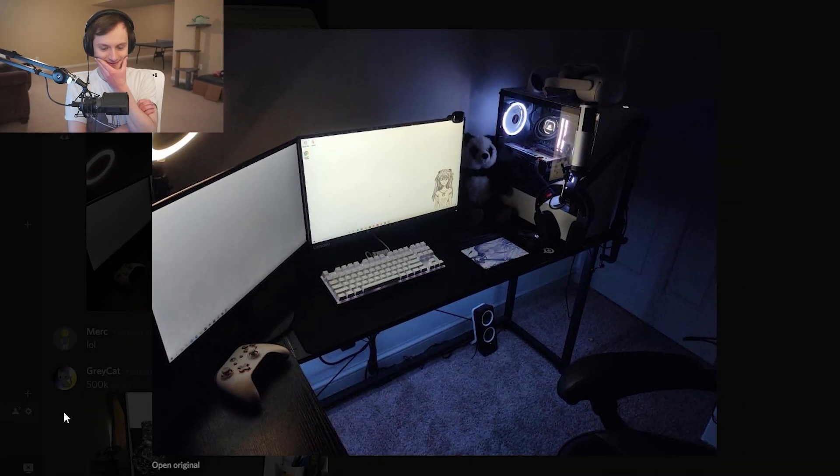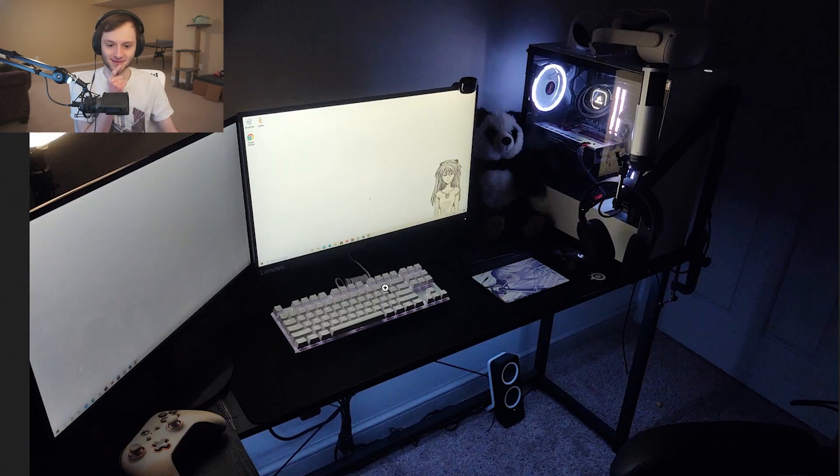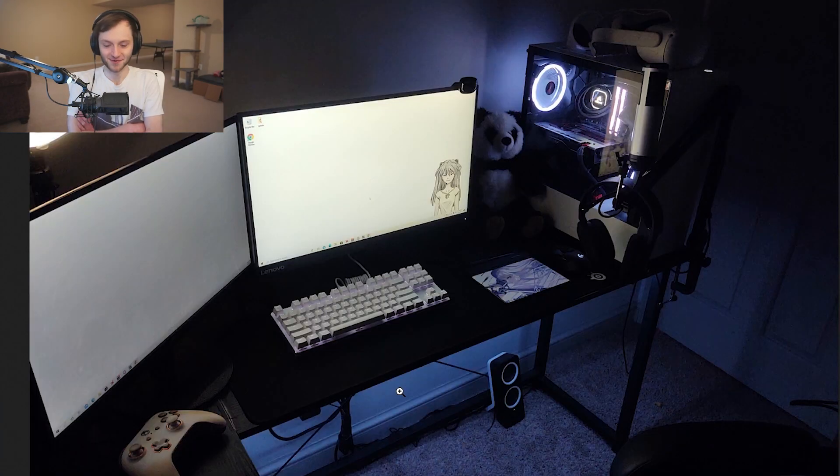Now we're getting some serious setups. The lighting is so nice — it's a dark room but the lighting is really nice. They have a ring light and a nice color theme: black desk and white everything else, with a tablet cover. Now the tablet is very important — that is the G640, the one people recommend, hopefully the good one. The color scheme is on point, everything white with a panda to match the black and white. Even their VR headset is white — it's the Oculus Quest. I'll give it a 10 out of 10.